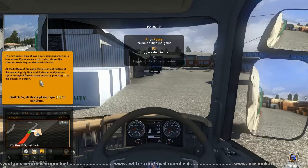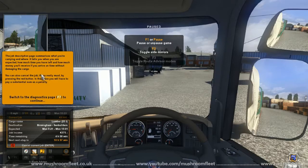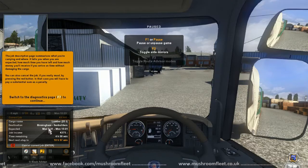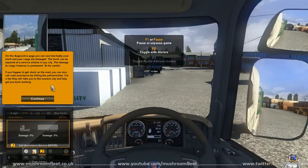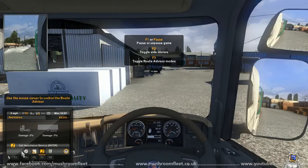Navigation map shows your current position as a blue arrow, shows the shortest destination. Switch to the job page, F6. What am I doing? This tells me how long I've got to do the job and when it's going to be on time for the delivery. You've got to cancel it by pressing the red button. What am I going to do? I've got to get to Birmingham somewhere. F7 for diagnostics — see how badly damaged the truck is. Yeah, we can see already that this is not going to be a smooth operation. Use the mouse cursor to control the route advisor. Let's see if I can remember how to do that.